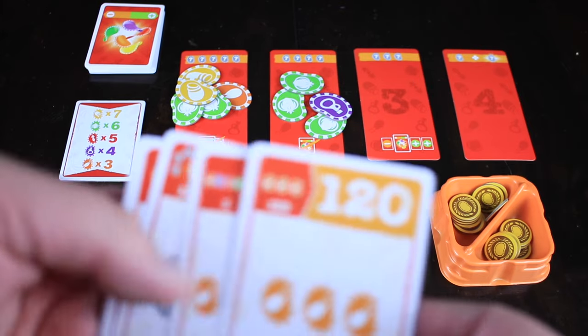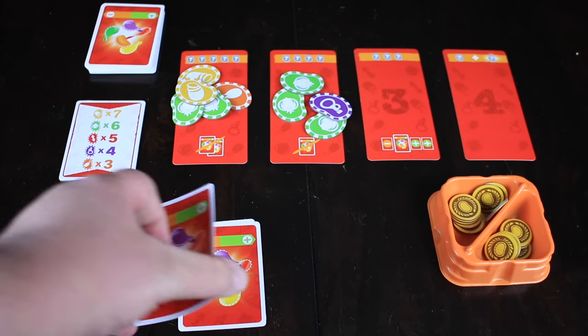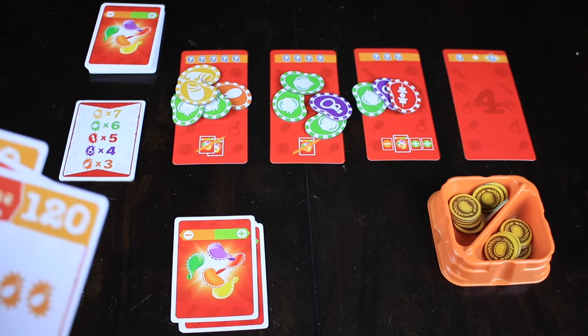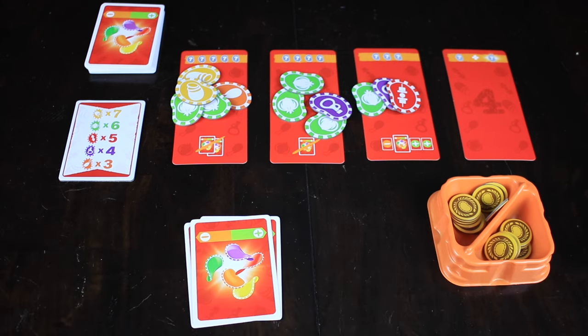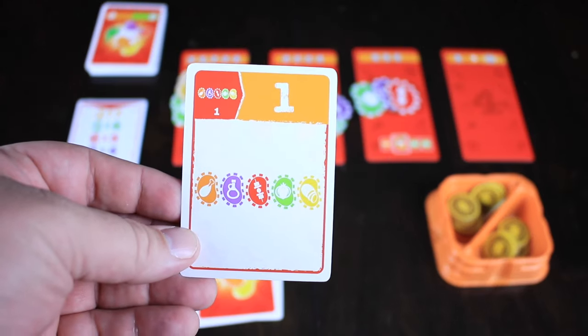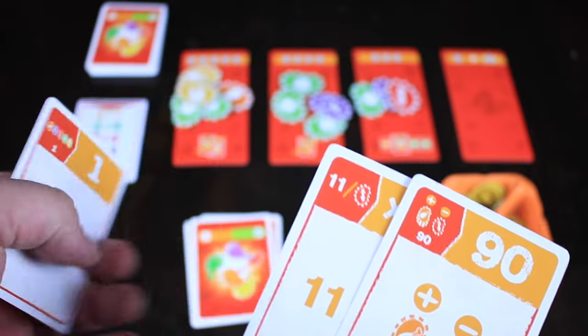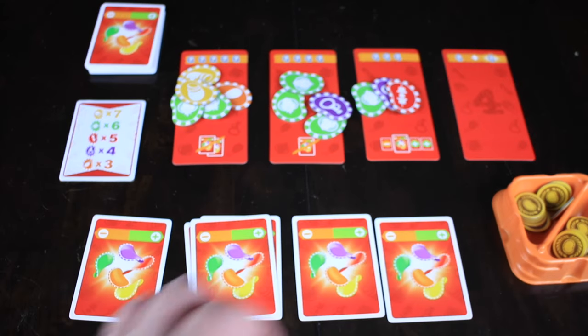We're going to get rid of one more card now. This one looks pretty risky — having the last one be orange. Let's get rid of that one. Now we're going to pull three out of the bag. Now we've got three cards remaining. We have to determine before this final round what we're going to attempt to score. On our discard pile we have a minus sign and a plus sign. We'll put two cards that we think we can score on the plus side, and one card — probably the least likely to score or smallest value — on the negative side.